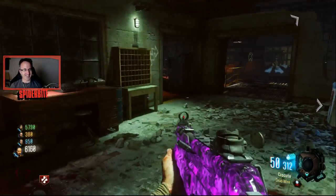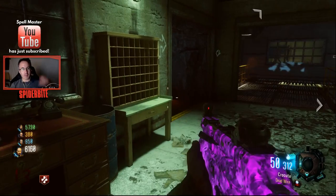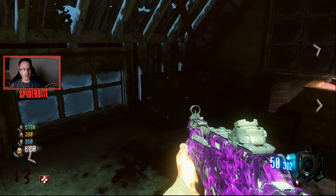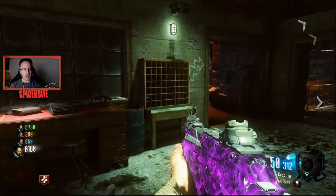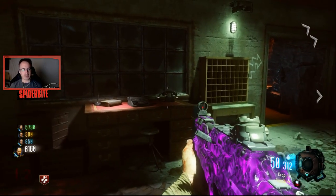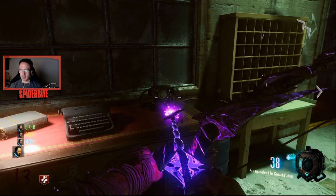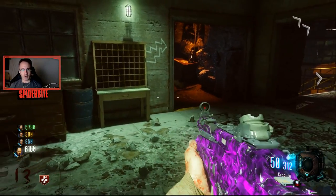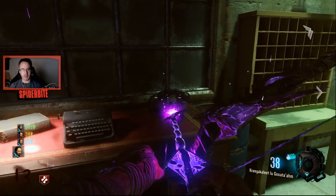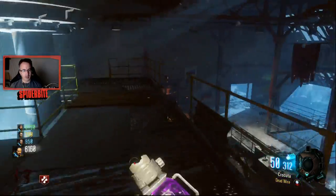We're on step number two of the Easter egg. Once you activate the teleporter, you need an upgraded bow — you can only do this with upgraded bows. As soon as you hit the teleporter, you'll hear the Margwa sound, and you need to shoot the teleporter with an upgraded bow, then use it again to shoot items that randomly electrify after activation.